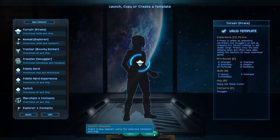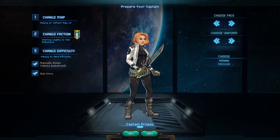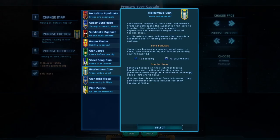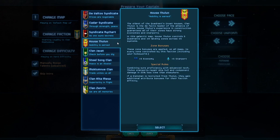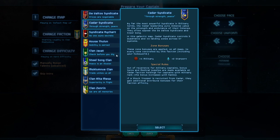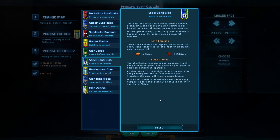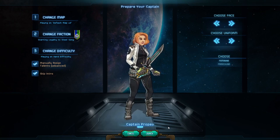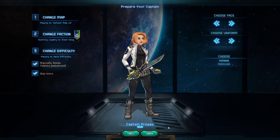After you configure your captain and launch the game, you'll make your final selections by choosing which map you want to play on and which faction you want to ally with. My advice to new players is to stick with the default Steel Song faction because some of your crew will gain a bonus to initiative, which is useful in combat — but there are legitimate reasons to start with other factions, so definitely do some research.